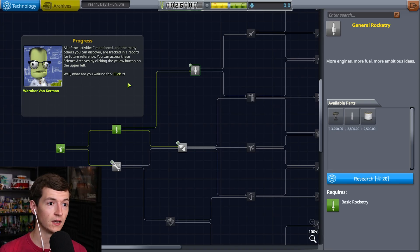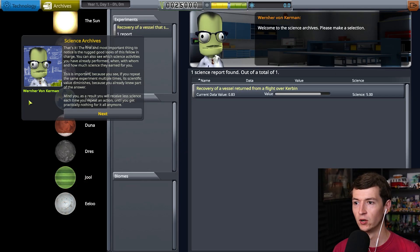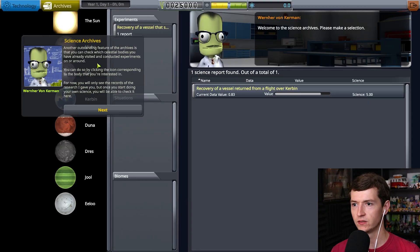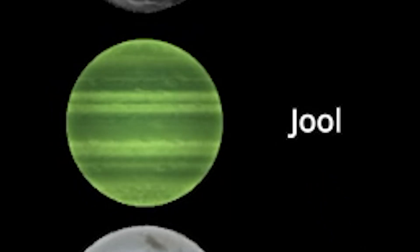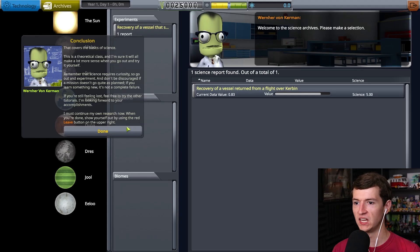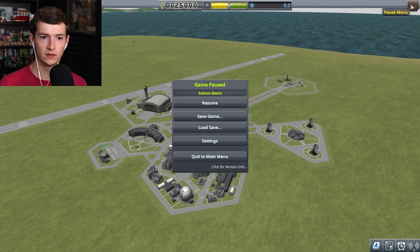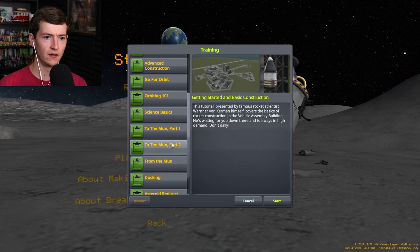You can access these science archives by clicking the yellow button in the upper left. There's two of you — which one's the real Werner? The first and most important thing to notice is the rugged good looks of this fellow in charge. God bless this man's mustache. Another outstanding feature of the archive is that you can check which celestial bodies you have visited. Jewel? Elo? Dress? I haven't been to any celestial body. This covers the basics of science. So I get science. Is there any other training I need to do?